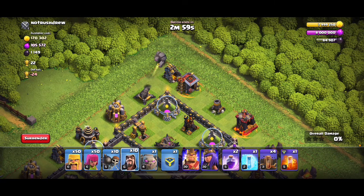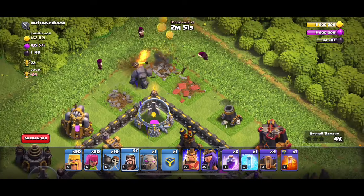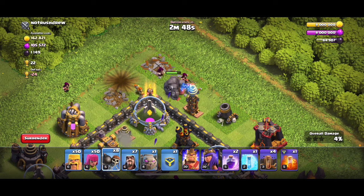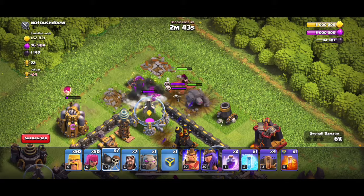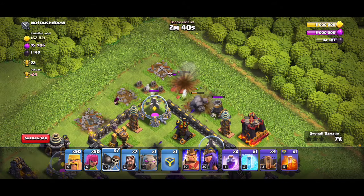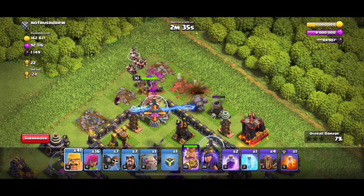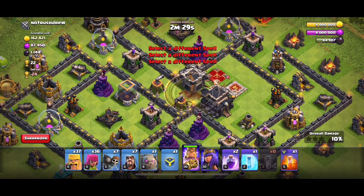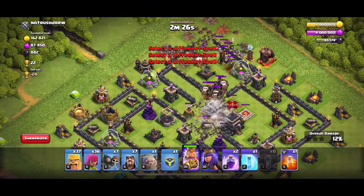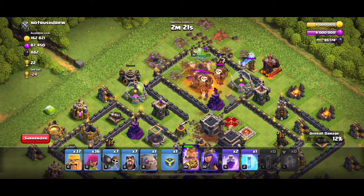We're going to use King first. That should be enough funneling — usually you just use three Wizards to funnel and it will give you enough. This is kind of enough; we'll at least get the wall to break. Killing some Skeletons too. King, Archers, Barbarians. We need the Earthquake. Yeah, that's perfect. There is Clan Castle — there's a Wallbreaker in that Clan Castle. Someone did not turn off their Clan Castle troops. We're going to use Earthquake Boots here now.